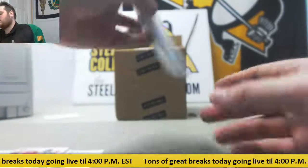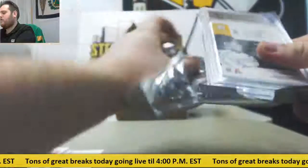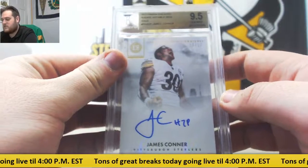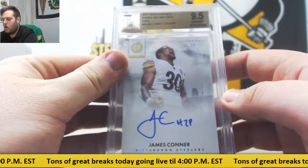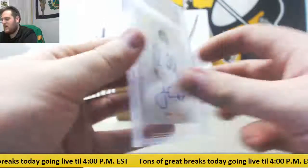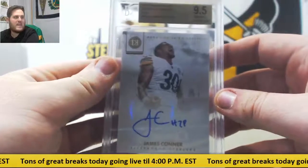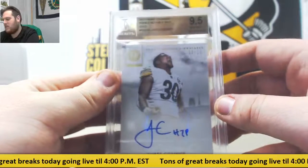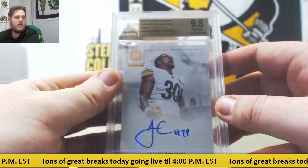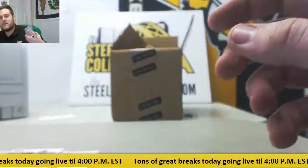Let's see our slab card — for the Pittsburgh Steelers: 9.5 Gem Mint with a 10 auto, 10-10 James Conner. Rookie Notable SIGs Gold. There's been a lot of good grades in here — 9.5 Gem Mint with a 10 auto, 10-10 rookie James Conner for the Pittsburgh Steelers. That's going to go to Robert G. 2017 Encased Rookie Notable SIGs Gold, 9.5 Gem Mint, 10 auto, 10-10 James Conner. These are some really, really nice hits coming out of here. Congrats to Robert G. — that's really sick.